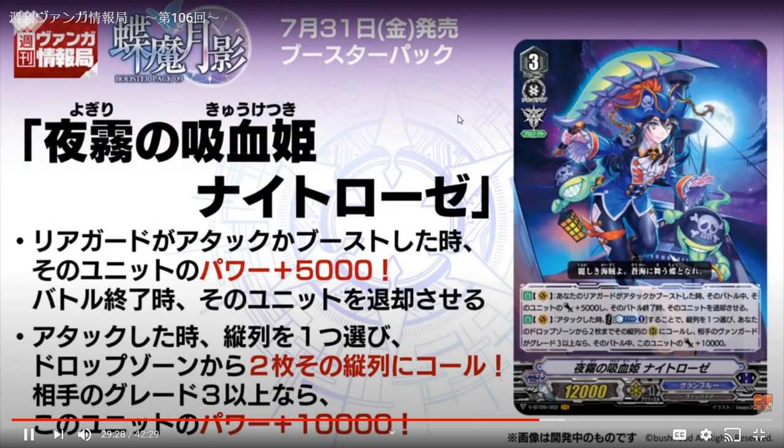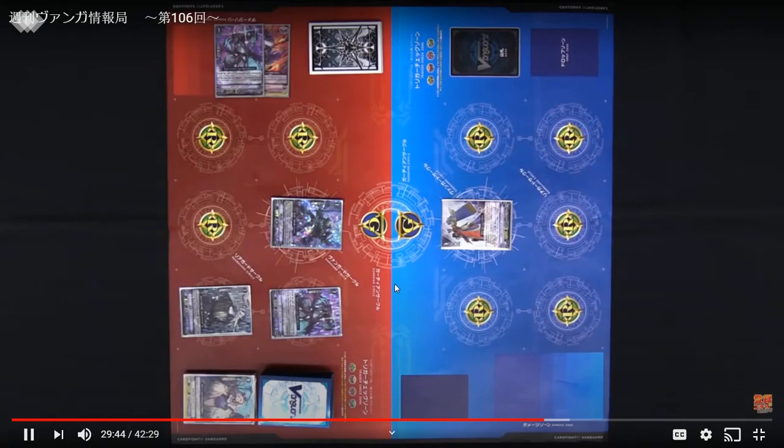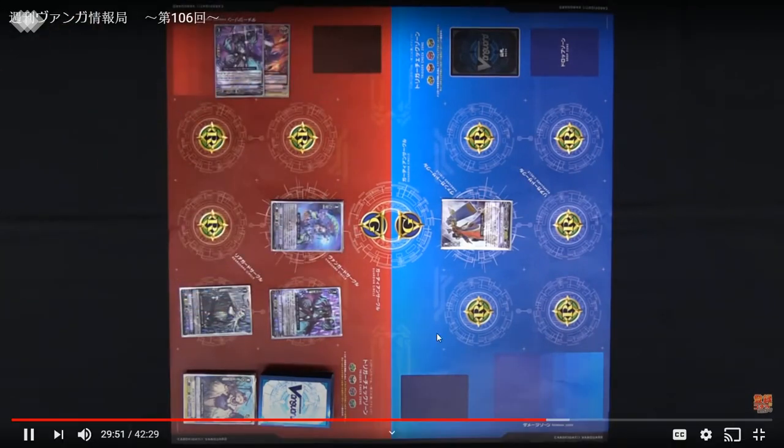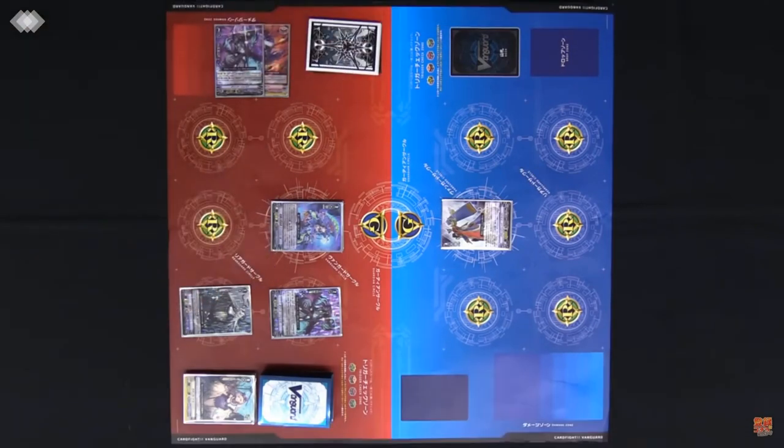If your opponent's vanguard is grade three or greater, this unit gains 10K — really good multi-attacking pressure for a Protect deck. You're playing Protect so you usually have a huge hand size. Her first skill makes sense with the retire — you get a plus one effectively by retiring. With Necro Bone and this card's ability you can do a lot of things. Night Rose itself is fair — not broken, but at the right condition it's really really good.